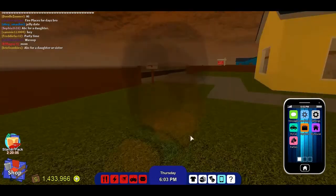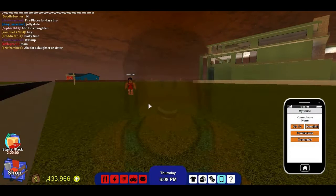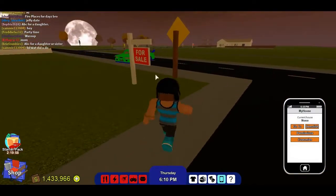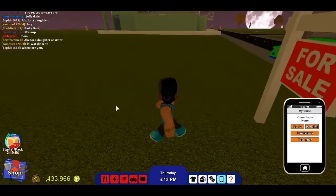To do this glitch, first thing, you have your house loaded up. If you do have your house loaded up, you're going to demolish it. And then go to the for sale sign, or just click on your land, or whatever you want.